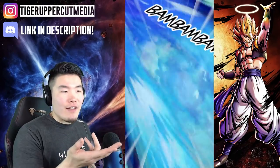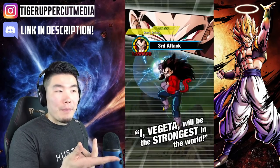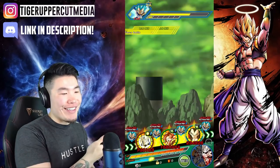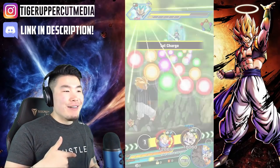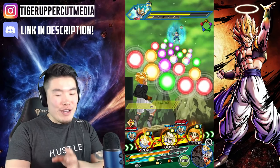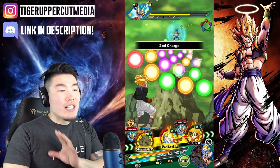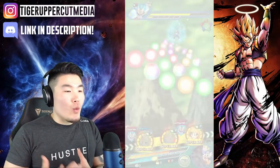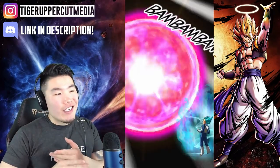He tanked that for only 12k damage. We'll have to see how much Gogeta can tank a normal attack for. We shouldn't really be comparing Super Saiyan 4 Gogeta to Sin Shenron though, because Gogeta gets additional defense on his passive as well. The main thing we're looking for is what Sin Shenron can do when linked with Omega Shenron, so next turn we'll link them up together.